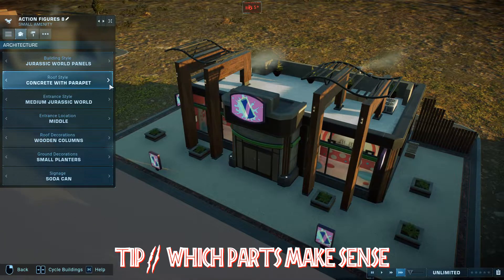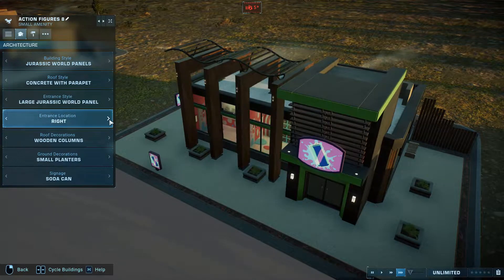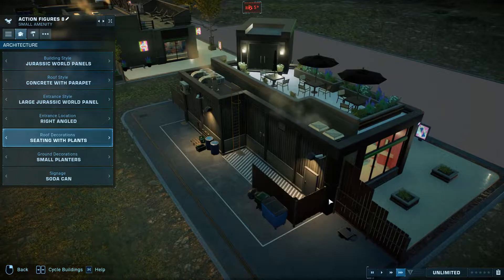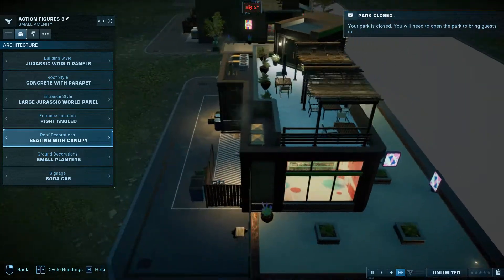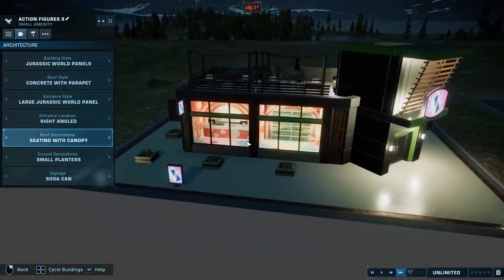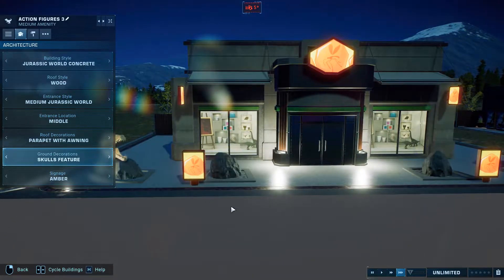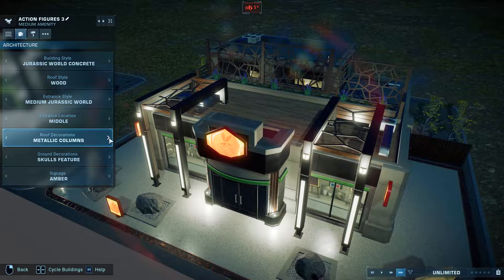Tip number two: consider what parts make sense. This one is aimed at the realistic park crowd. There are many parts that add realistic touches, but does it make sense for a toy shop to have an upstairs open air eating area? Probably not. Eating and drinking locations might have open air roof terraces and downstairs table settings. Note that the small amenity building has no obvious way for guests to get up to the roof, so for maximum realism use the large Jurassic World panel entrance which does have roof doors. Also think about downstairs decorations — don't overuse the Spinosaurus skull; use it as a special decoration for a particular area.